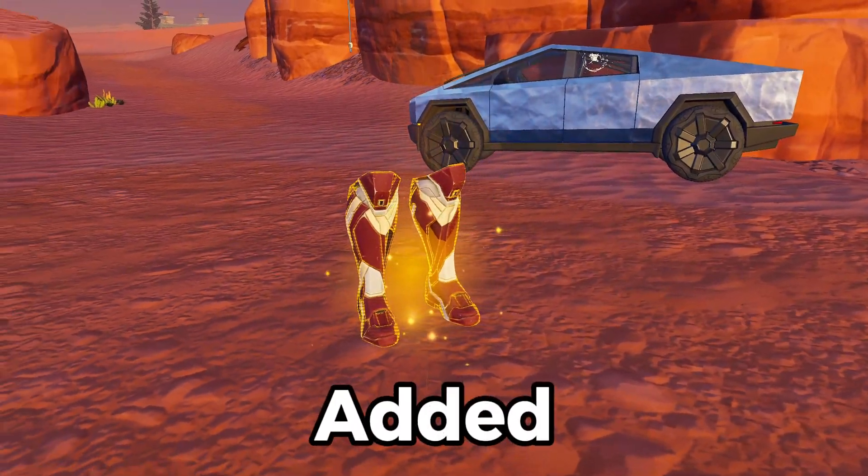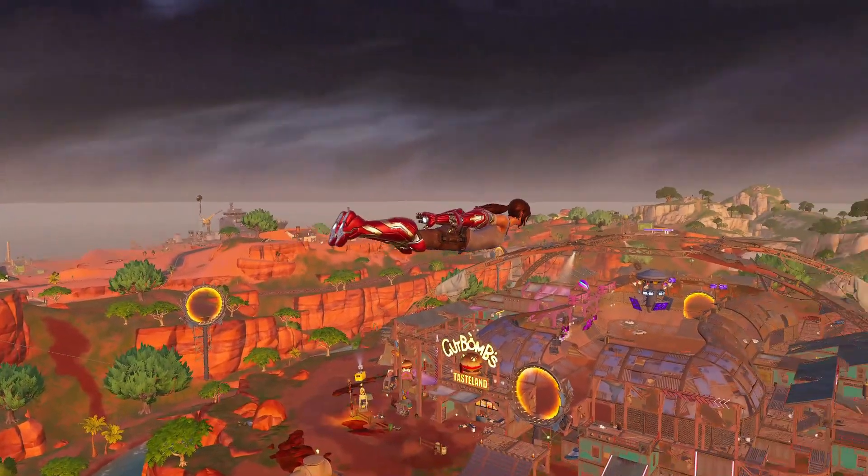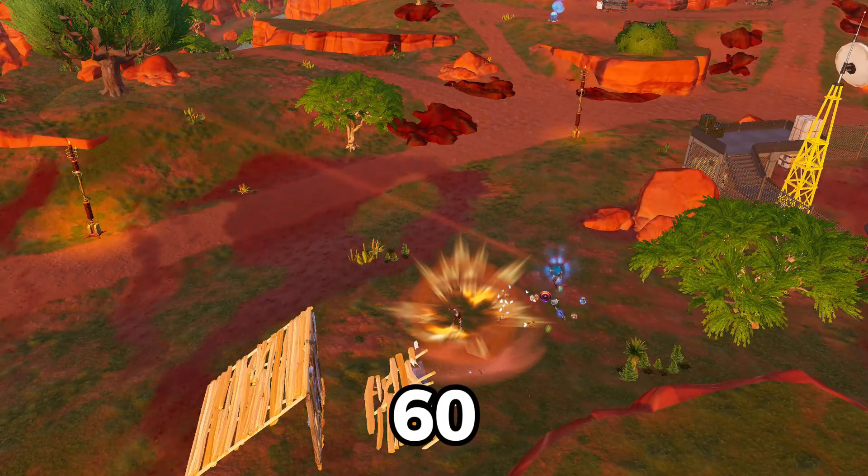The final item added is Iron Man's Flight Kit. The kit lets you boost into the air and fly around, dodge, and use its ram attack that deals 60 damage.